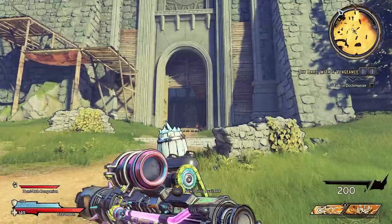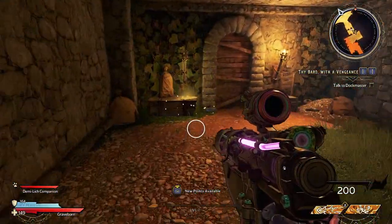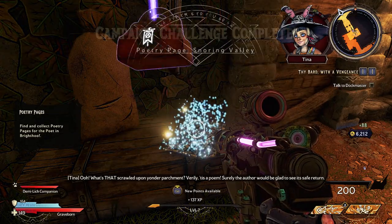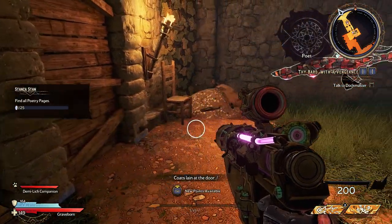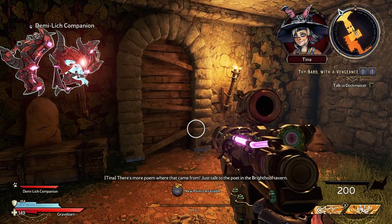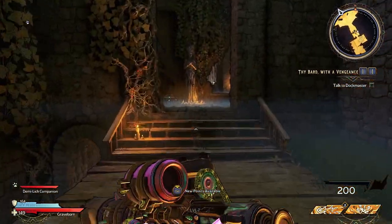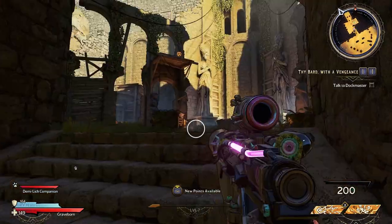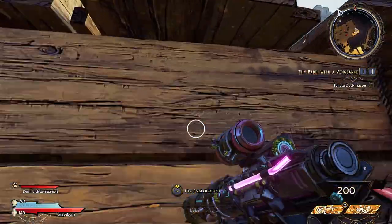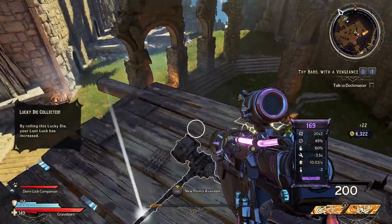Next, we're going to be moving into the big castle, and our first collectible is actually right at the entrance — or should I say, left. This is a poetry page: "Embers in the hearth, coats lain at the door, wine set for the guests. Pour, pour. There's more poem where that came from. Just talk to the poet in the Bright Hoof Tavern." Well, great — I'll be sure to do that. And once again on the map, the first chamber inside of the castle. But don't think you're out of the clear yet, because as we move into the next room, up at the top is another 20-sided die. This one does make you go a little out of your way to get up to it, but nothing compared to what we'll be doing in later levels. A little parkour never hurt anyone. And once again, right here on the map.